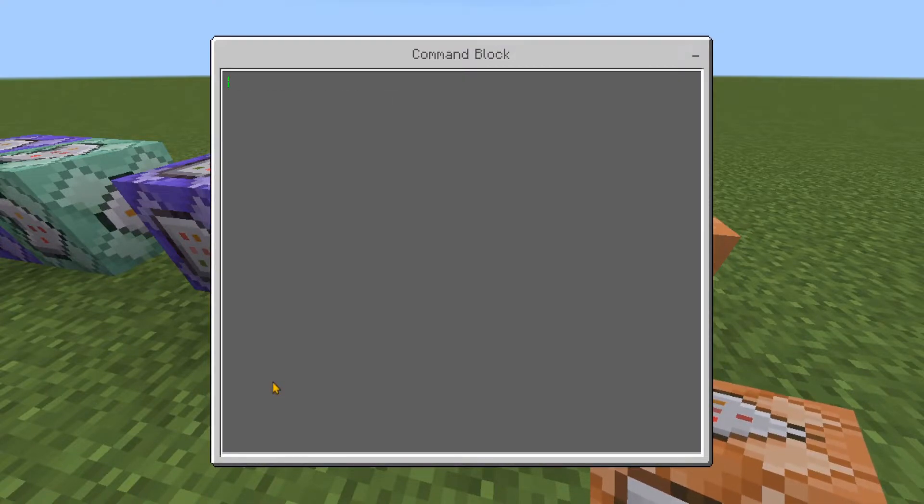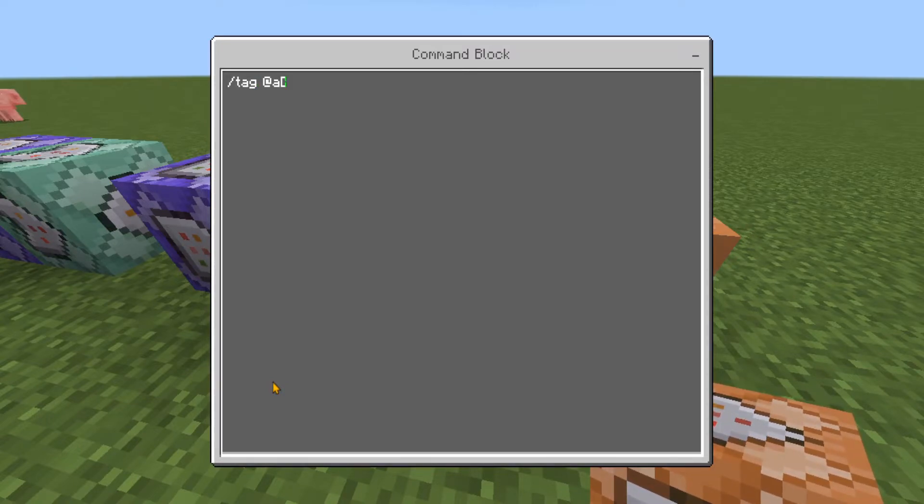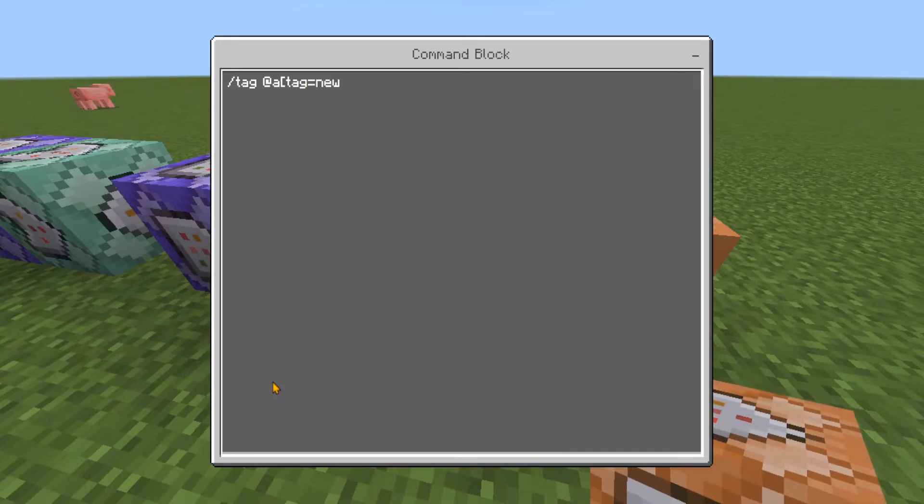In the next command block, again set it to chain, unconditional, always active. In the input, type: /tag @a[tag=new] add player.